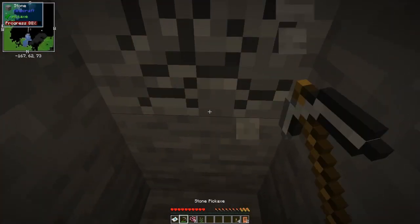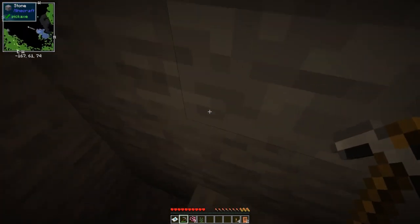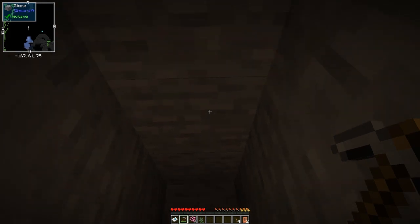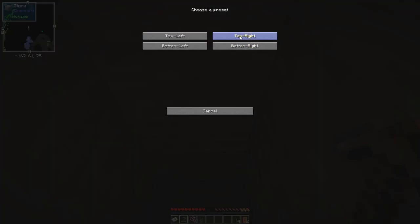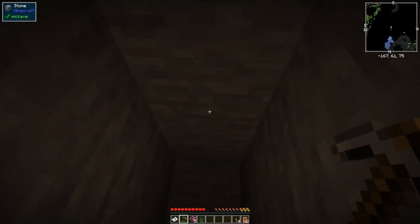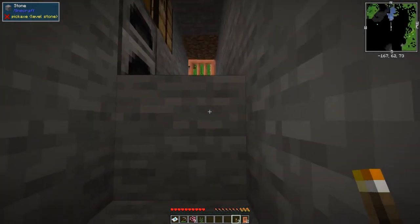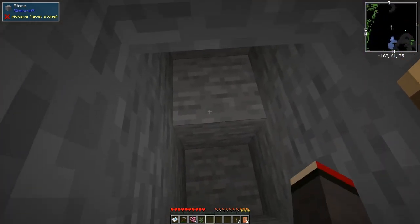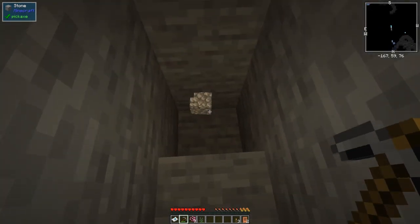I'm going to dig my way down until I get to low levels. On the minimap I want to move it — I'll press Y to get into edit mode, choose a preset of Top Right, confirm, and back. Now the minimap is on the top right. As I go down we should see some interesting features. It's gone very black — let's put a torch in. I'm going to keep going down. If I press F4, the light level overlay shows up.